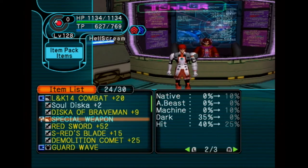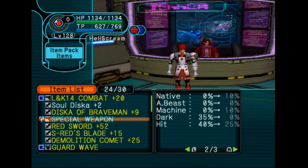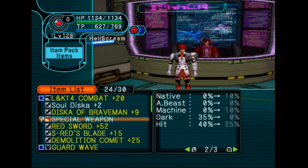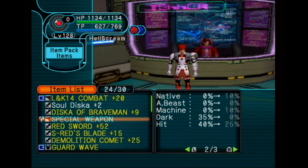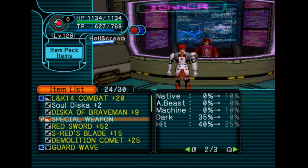For the example in this video, I'm going to be showing you how to Tek the stats, which is the most important thing. Right here I have a special weapon, and you can see the stats — it has 10% on native, 10% on machine, and 25% on hit. Keep in mind that the two 0%s cannot go up and down, so they will stay at 0%.